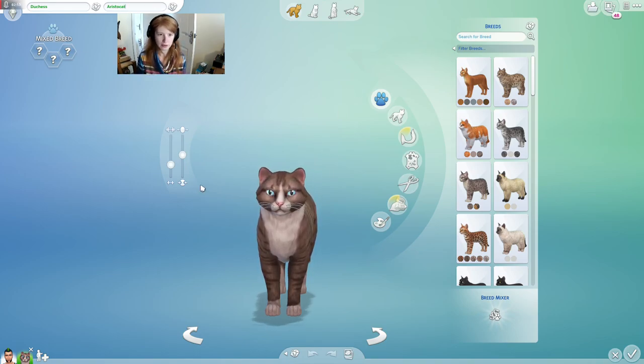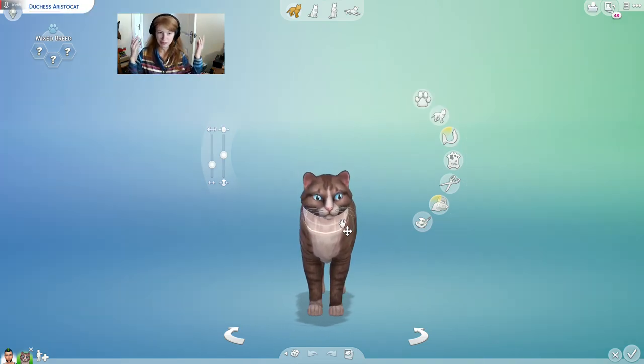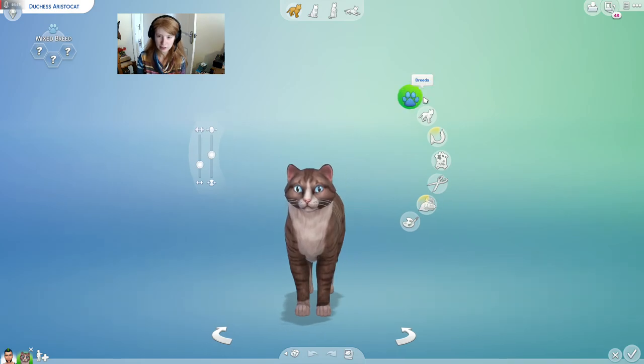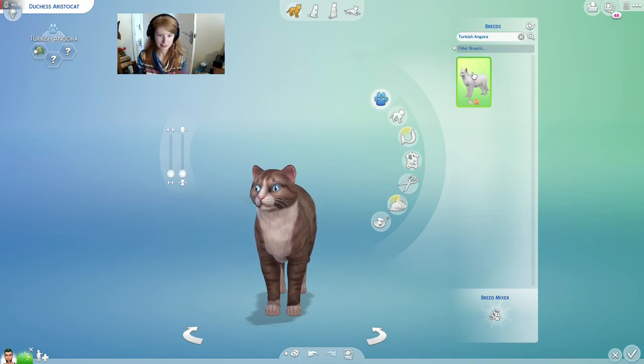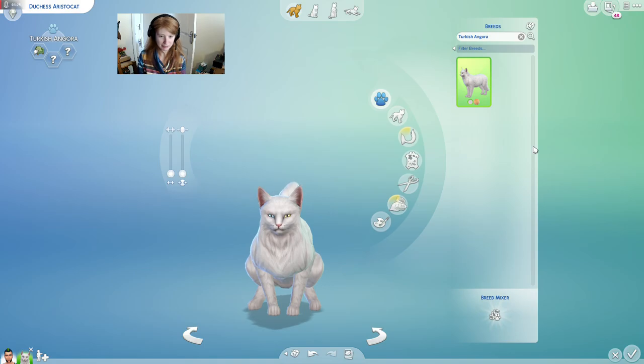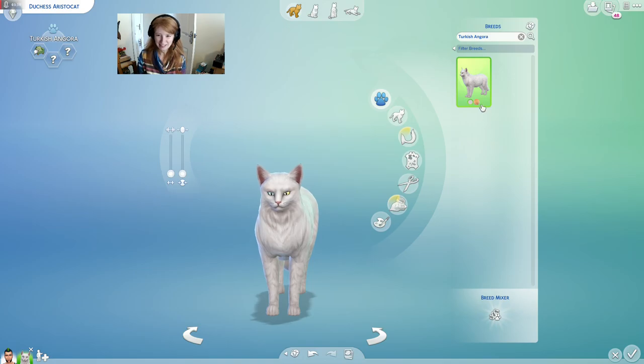I'm just going to go have a look at a picture. Duchess should be quite easy because she's basically just a plain white cat. So let's have a look at breeds. I wonder if it says what breed she is — a long-haired purebred white Turkish Angora cat. Yeah, we can start with that. She's definitely white, so that's good.